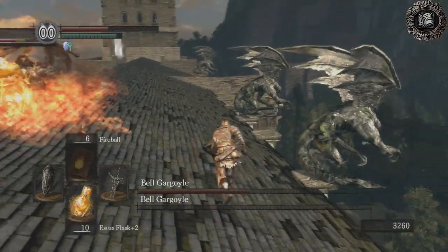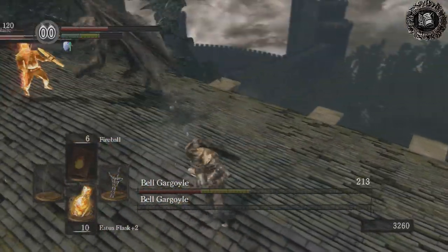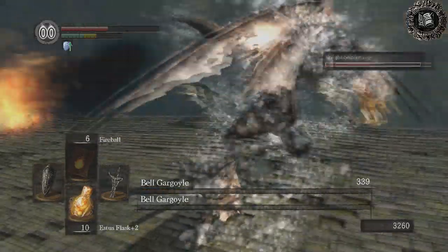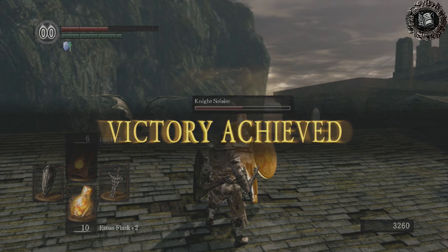When the second Gargoyle comes, just keep him in the middle of the roof and let him spray his fire while you run around the edge and then come up behind him.